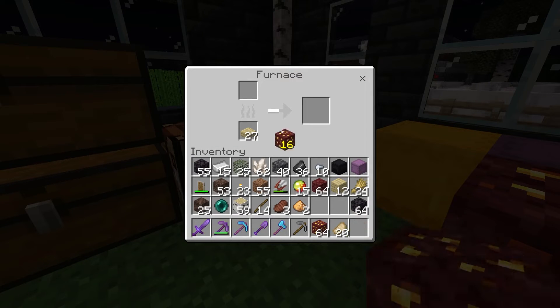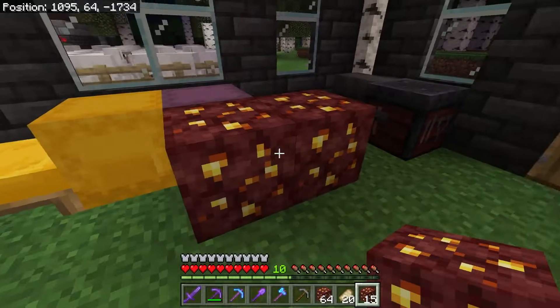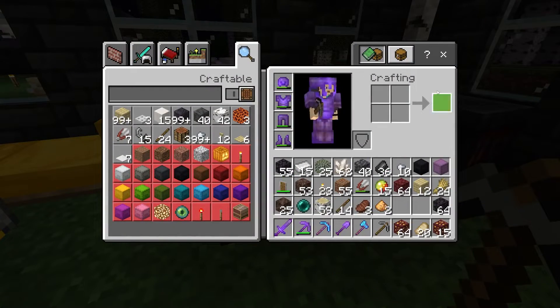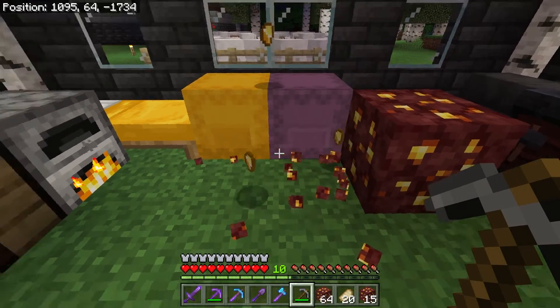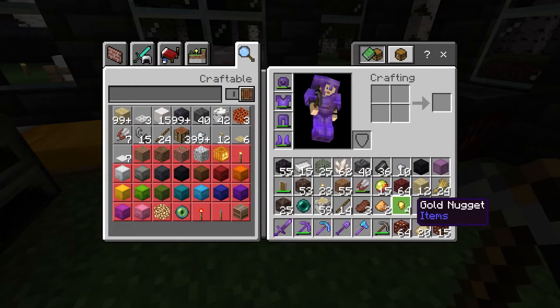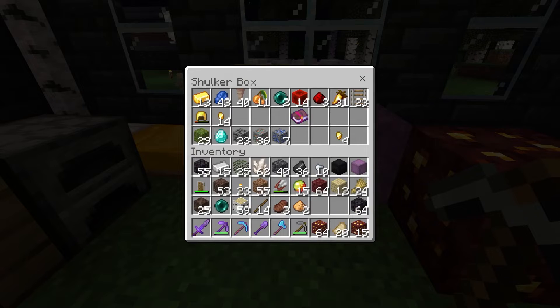So let's put one in there and see what happens. Let's double check we don't have any gold ingots in there — we're just using a stone pickaxe to see how many gold nuggets we get. So we got four. That's right, so let's put those four there.